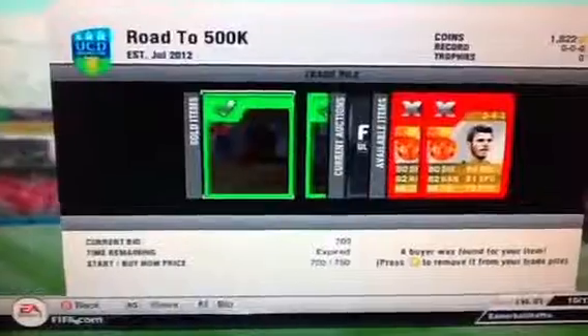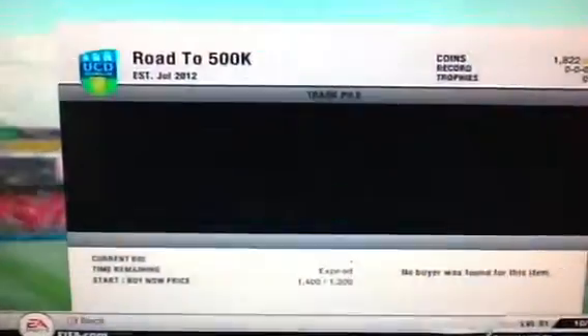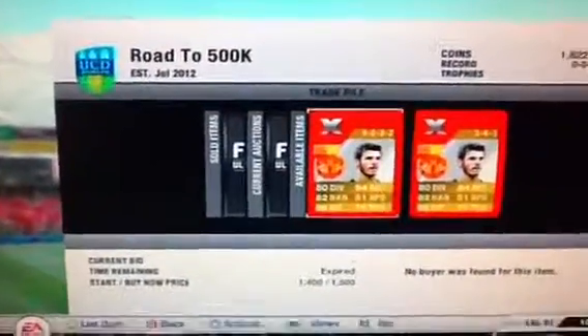Two more players have sold. Rio Coker sold for 700 coins and Shea sold for 1,200 coins. We've just got the two De Geas left to sell for this episode.